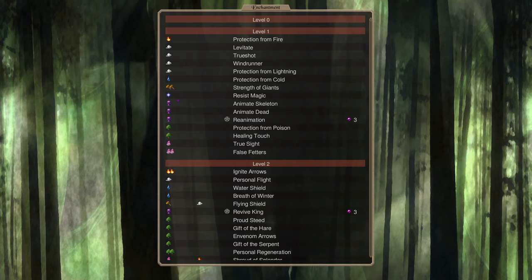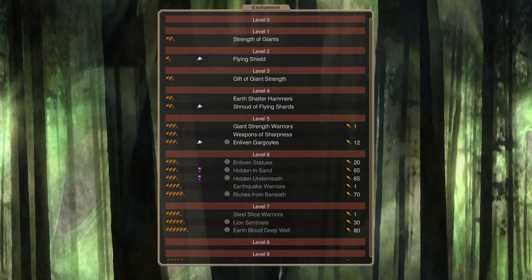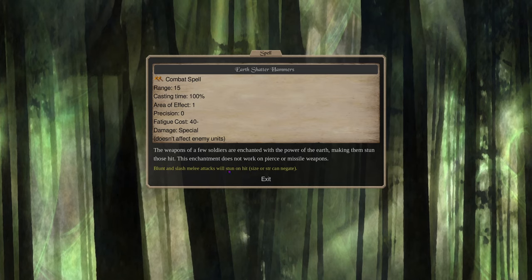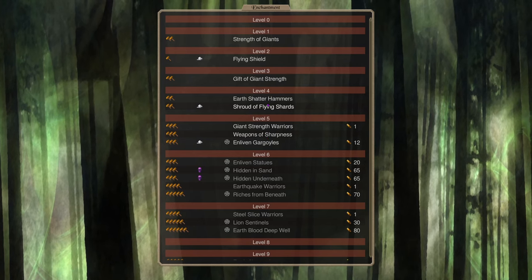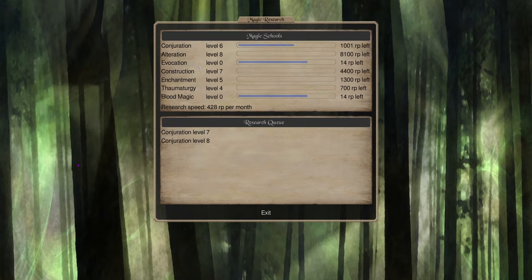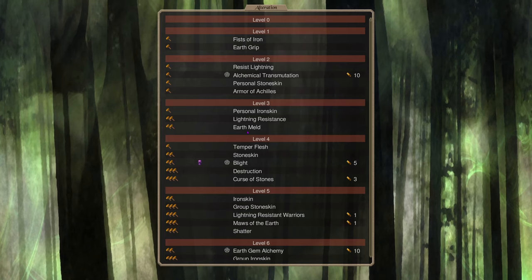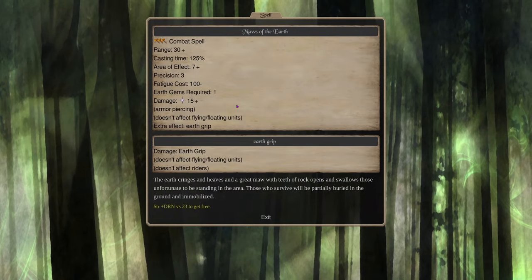New in Dominion 6: we used to have Weapons of Sharpness under construction, but now under Enchantment we have it plus a new spell called Earth Shatter Hammers. This enables your troops' blunt and slash melee attacks to stun enemies on hit, which drops their defense to zero. Your mages can cast it very efficiently and it actually solves a lot of Agartha's problems with not being able to hit enemies. Also under Alteration, Earth Grip holds people still so you can kill them with your high-damage troops.